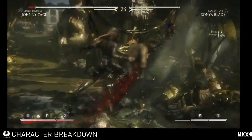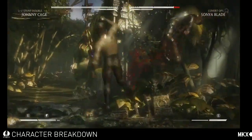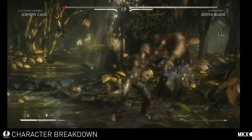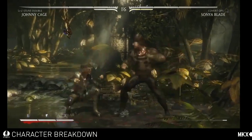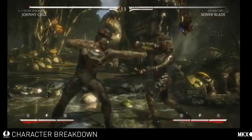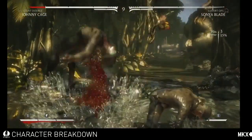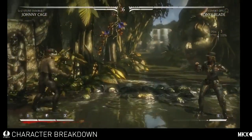If you do the EX into the parry, then you can do the Stiff Neck. The Stiff Neck switches sides with the opponent and keeps them standing up. And then — I like this one the best — the Aim of Justice keeps the opponent on the same side and then does a pop-up. But that's not all — there's more.